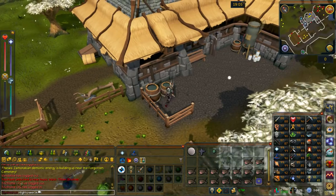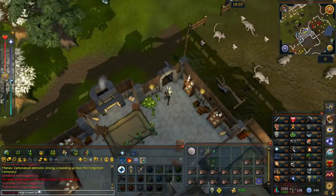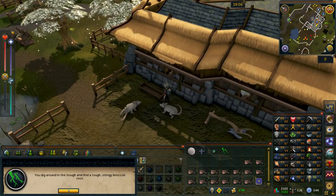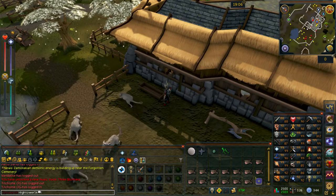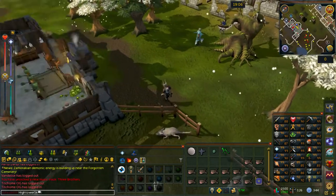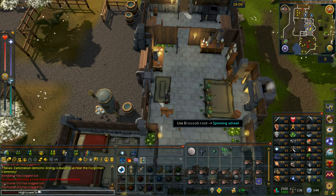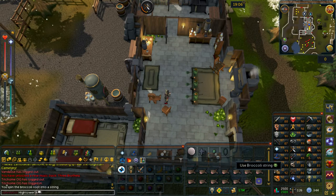You then want to make your way round to the eastern side of the house, and then there should be a food tray which you want to go ahead and search. From that you should find yourself a broccoli root. You then want to re-enter into the building where we started the quest, and then you should come across a spinning wheel. You then want to go ahead and use your broccoli root on that spinning wheel, and this should get you a broccoli string.